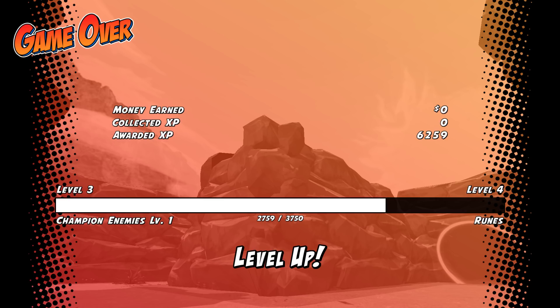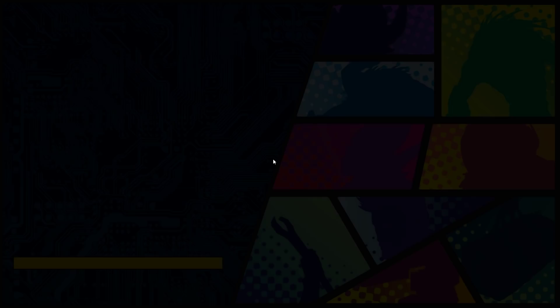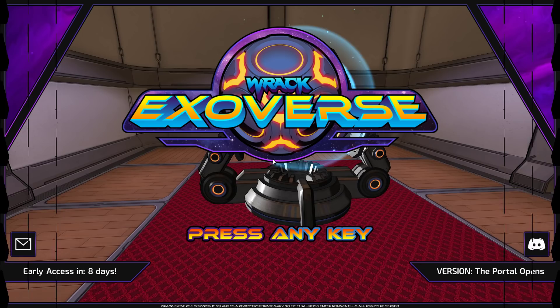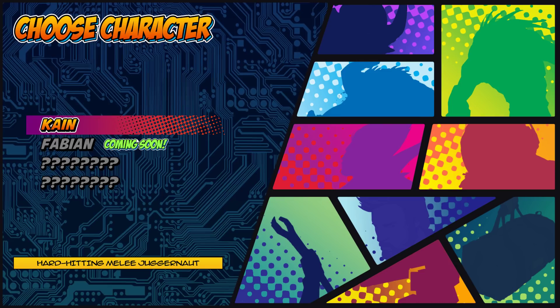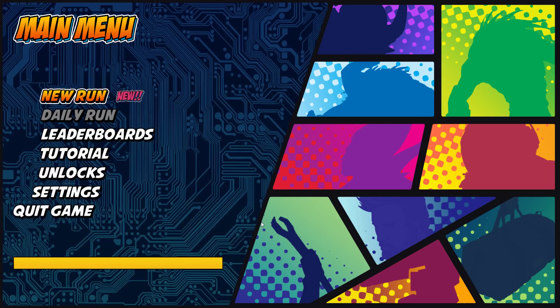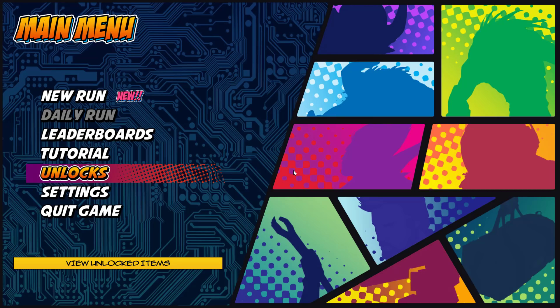So you get levels as you complete stuff - awarded 6259 XP. Unlocked Fabian. Unlocked enemies level 1 or level 7 - what's that all about? As we unlock, you can start new runs. I can't play Fabian because it's not available yet. Hard-hitting melee juggernaut is Kane. You can see your unlocks here with the type of weapons - rifle, bazooka, Bravestar - that's the weapon right there. Very, very cool.